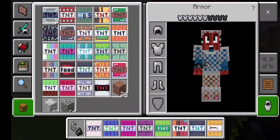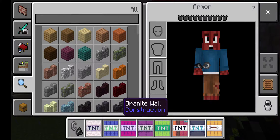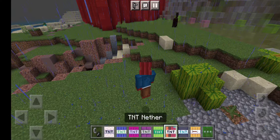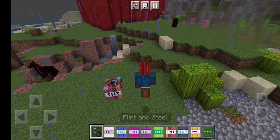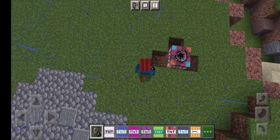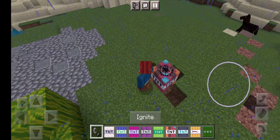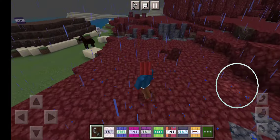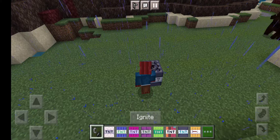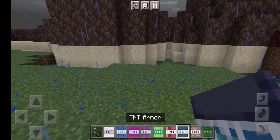It really doesn't do nothing at first — oh, it gives you random armor! I didn't see that. Let's take this armor off. I can't even ignite it — that was the wrong TNT. This one's right. It gave me diamond armor — it gave me diamond armor!